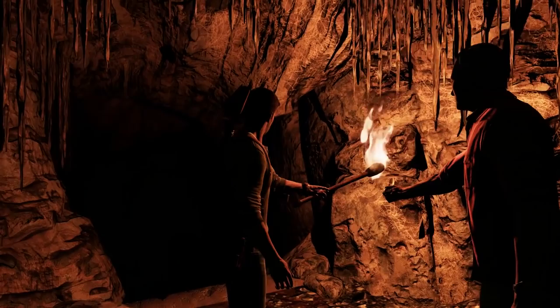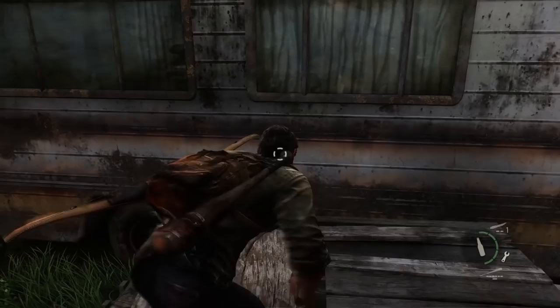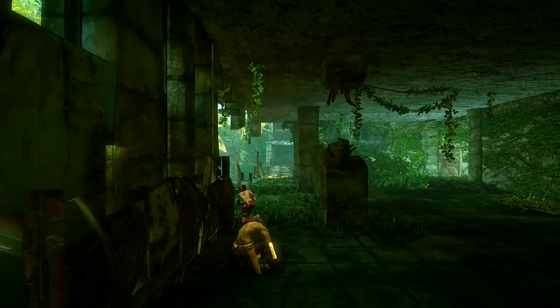So how does Naughty Dog do it? How does this developer let you make your way through the whole of Uncharted and The Last of Us without a map, when other equally linear games tell you where to go at every step of the way?